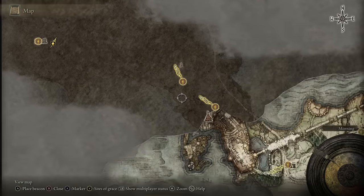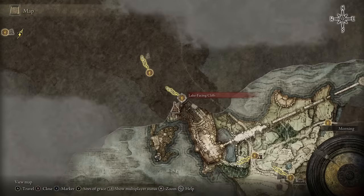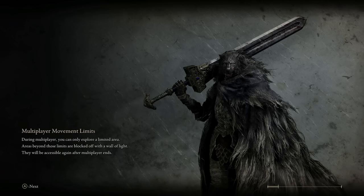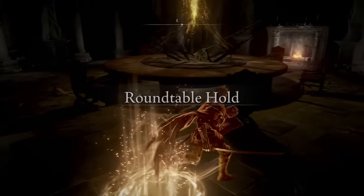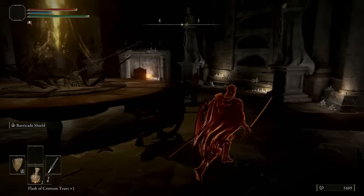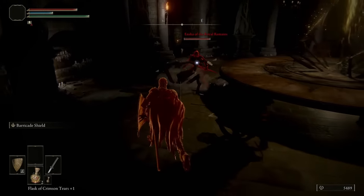You're going to head to the Round Table Hold, which you would have unlocked for visiting Lake Facing Cliffs for the very first time. As soon as you load in, there's going to be an invader, so it's going to be a little bit different to what it's normally like.